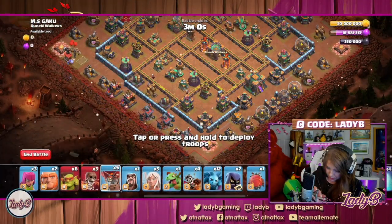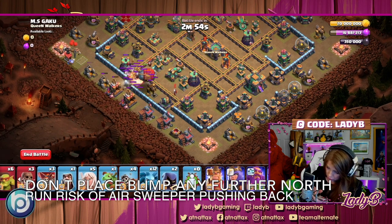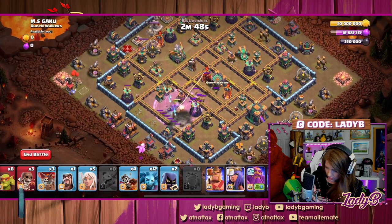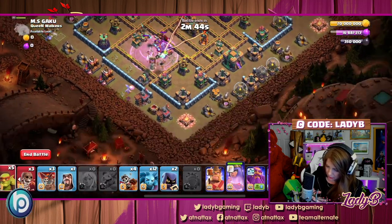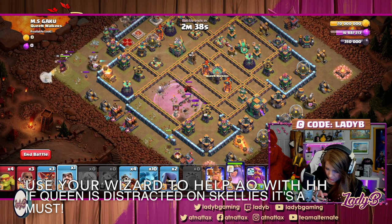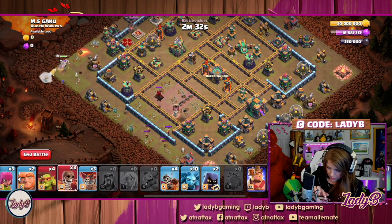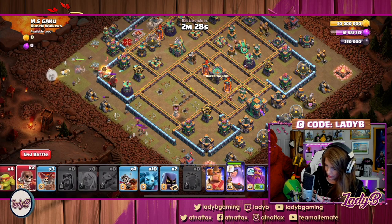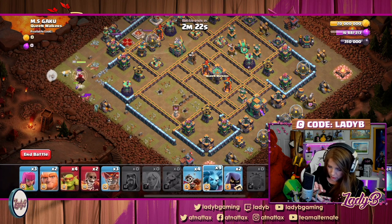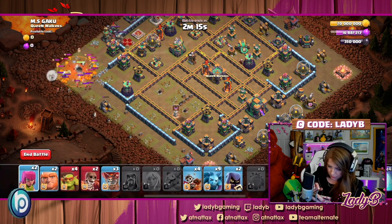Let's go into this — coco loons, get the blimp in, get ready to drop and pop. Drop that down, queen here, sneaky gobs, get some minions in, get the wizard ready. We really want that hound pulling because it keeps the queen just a little bit further down. Get the poison down — beautiful spread.